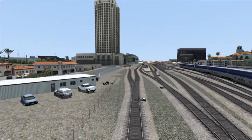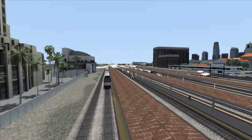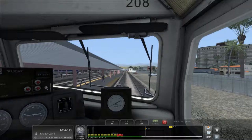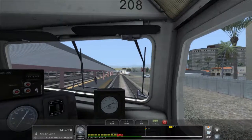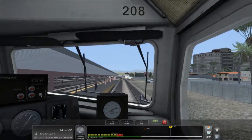Anyway, let's set off. We're in the cab. First thing we need to do is put the reverser into forwards. The brakes are on so they need to come off — and as soon as the needle on the left hits zero, there we go. Let's give it one notch of power, which is 12%, and let's get going.